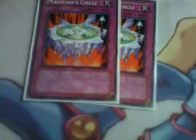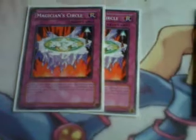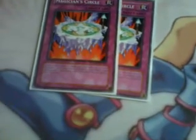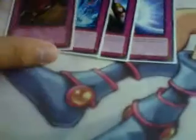For the traps — two Magician's Circles, kind of staple for Spell Casters. When a Spell Caster declares an attack I can activate it, and both me and my opponent can special summon a Spell Caster of 2000 attack or less from the deck in face-up attack position. Since I don't really see many Spell Casters being played except Effect Veiler, this is mainly a plus for me. Staple traps: Mirror Force, Solemn Judgment, Torrential Tribute, and Seven Tools of the Bandit. Call of the Haunted just because it's Call of the Haunted.